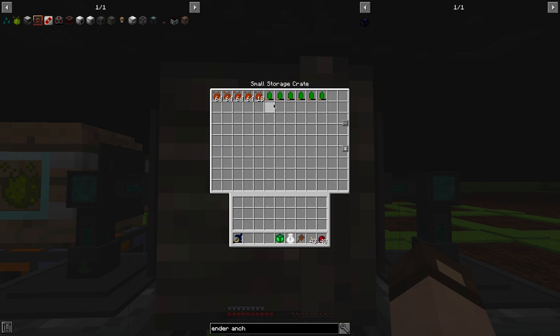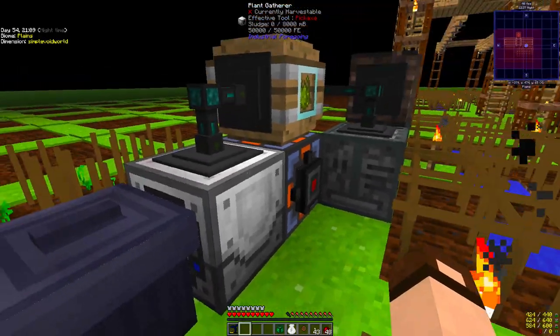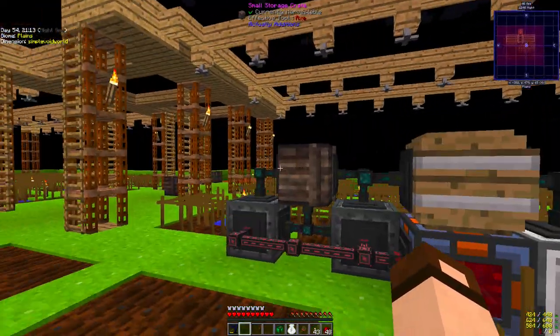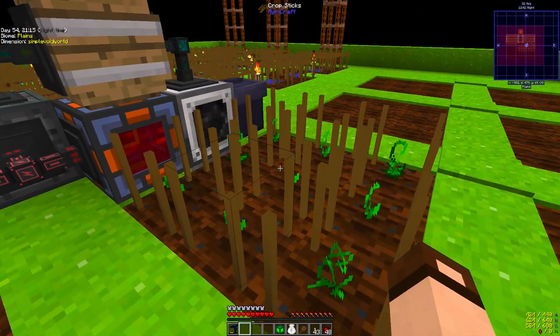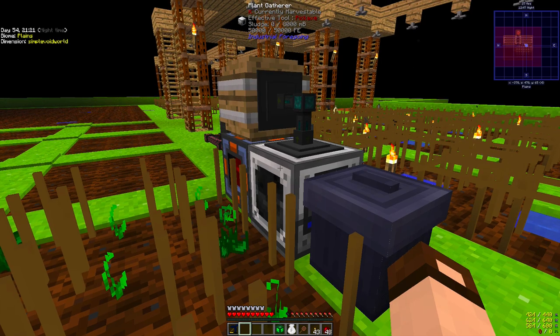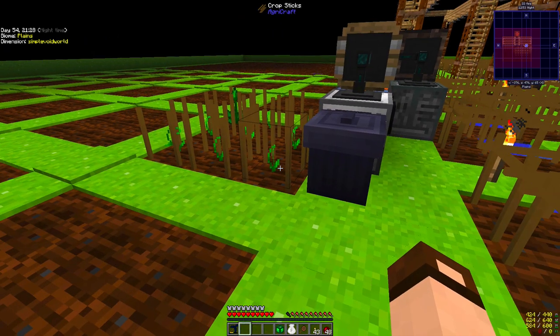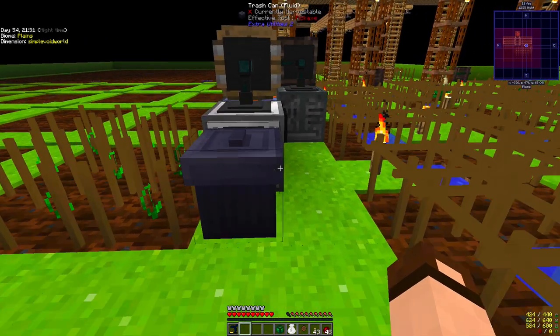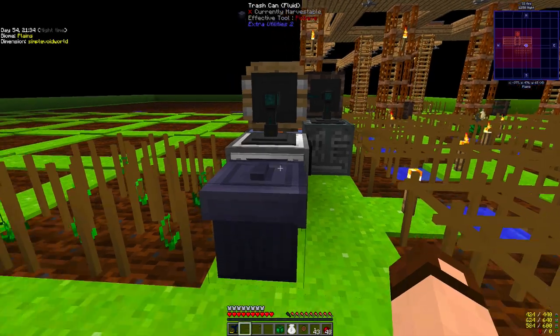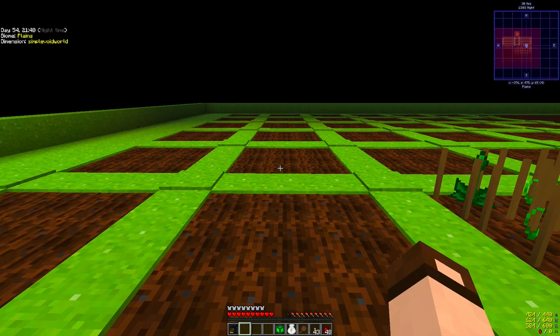I've run out of the basic crystals again so it stopped, and I had like four or five times this amount of intermedium in here that I've taken away. I was going to have little gardens like that. They won't have this full contraption — only for this particular plot. It'll just be a barrel, a plant gatherer, and a fluid trash can for each one, if they don't pipe everything somewhere else. I might run the sludge that gets produced, but I don't really need it.